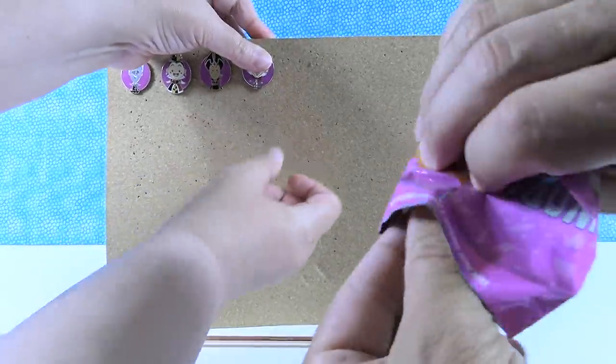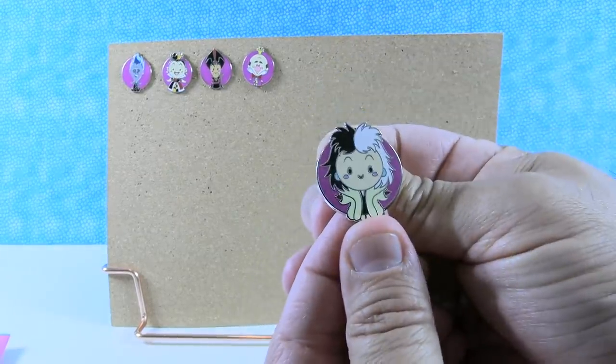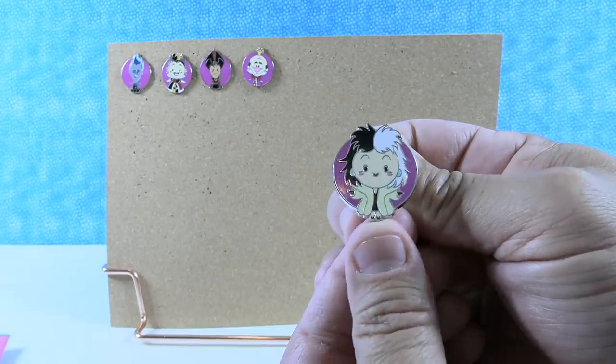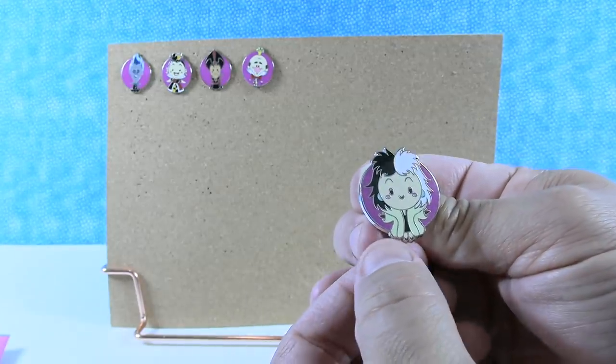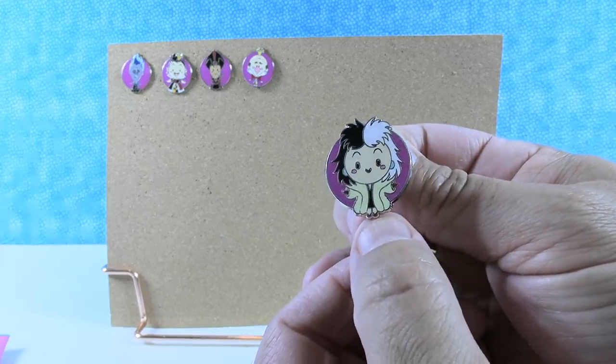The last pin for this pack is Cruella DeVille. She's like, 'Thank you very much, I have a new movie out.' I like her fur coat and I really like her hair - her hair looks very stylish and cool. I like the smile on her face. That's a cool looking one.